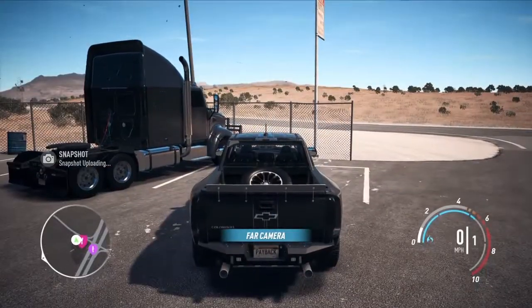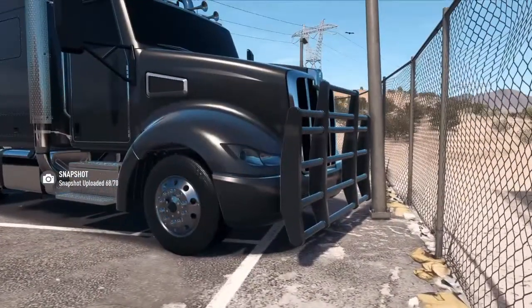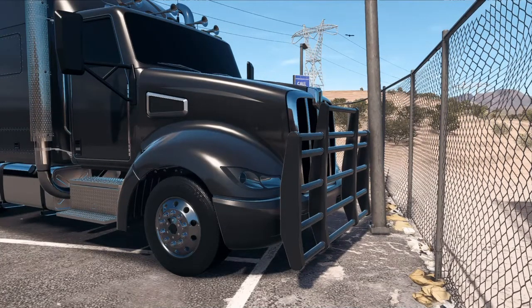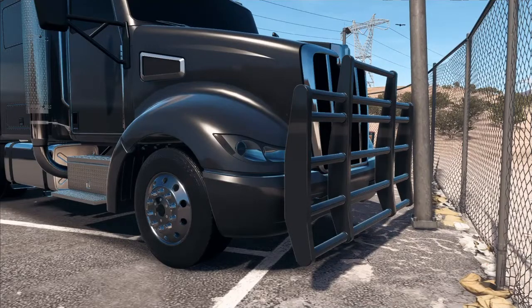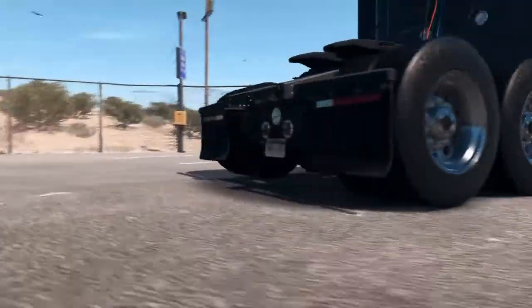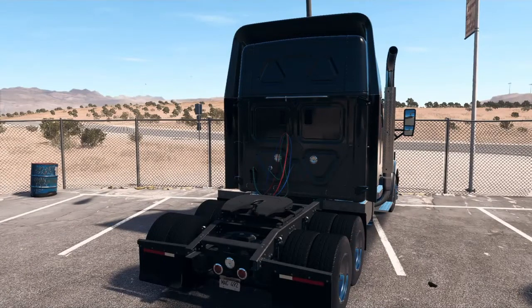If you guys don't believe me — this is the same battering ram that was used in the Double or Nothing mission. I'll play a clip right here. The battering ram is on the Max Mac Attack, and this is it — no joke. And if you guys still don't believe me, then check this license plate right here: MAC 492. This is the same license plate that was on the trailer when Mac was using it for the Double or Nothing mission. I'll post a picture right here.